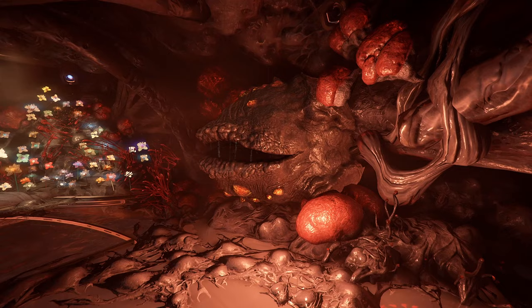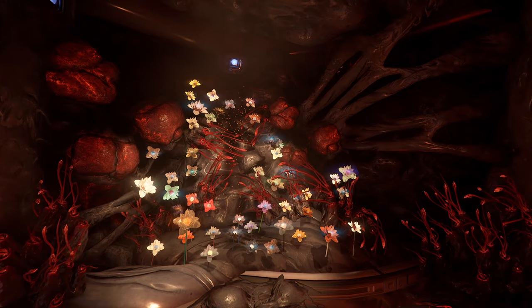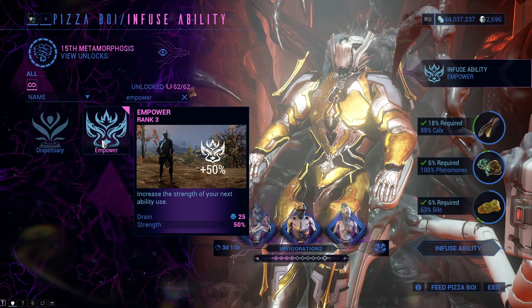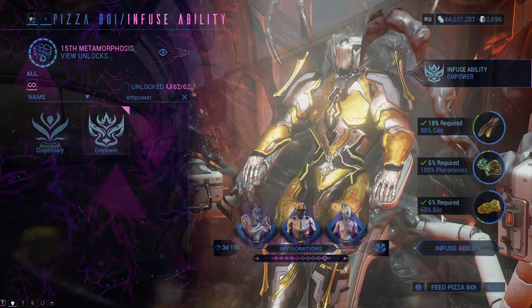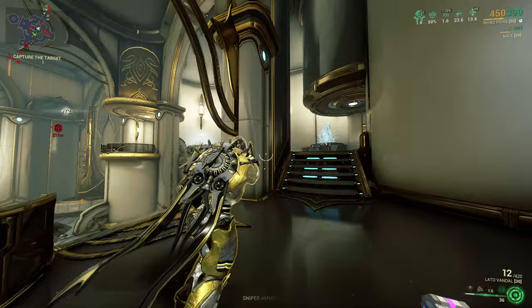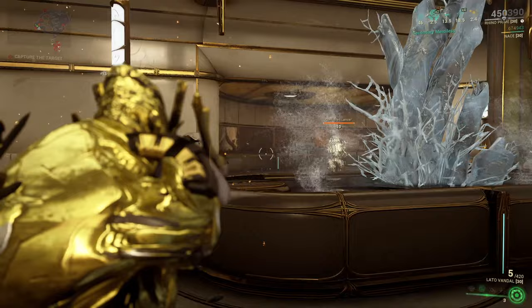There are 13 Helminth abilities in total. First: Empower, an amazing ability you get at tier 0. To inject it you need 18% calcs, 6% pheromones and 6% bile. When you cast it for 25 energy you get a 50% strength bonus to your next ability cast. It is a great addition to every Warframe, but the sad part is it will only increase strength by exactly 50% and not more — you can't put mods on it to increase it further. Second: Infested Mobility, unlocked at tier 0, requiring 10% calcs, 14% pheromones and 7% bile. It costs 50 energy, increases sprint speed by 60% and parkour velocity by 30%, but lasts only 8 seconds.